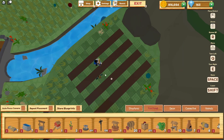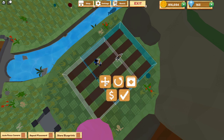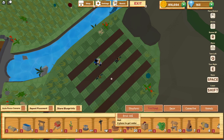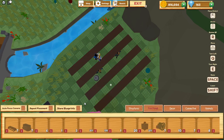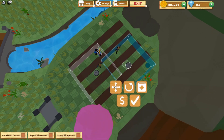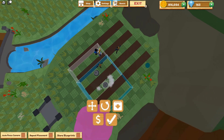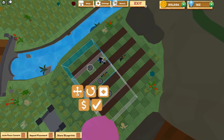They put the scarecrows kind of like what some farms look like in real life, and then they put the sprinklers like this. Honestly, I don't think it's too effective because you're wasting so much farmland. But there are a lot of people that do try this — I've seen it in the Farmstead Discord server.